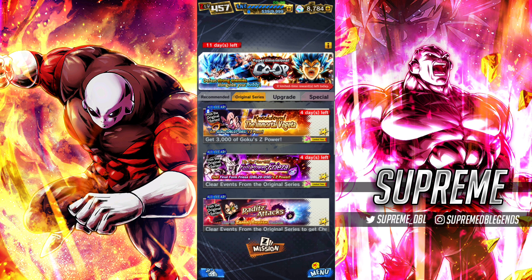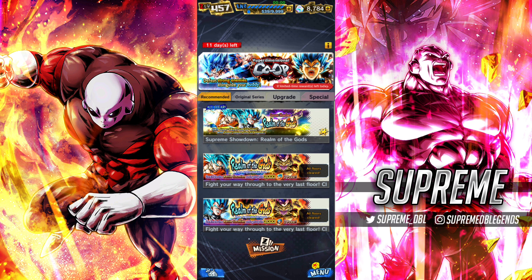This anniversary starts on the 31st of May and it will last until about the middle of July, as it usually does. You want as many crystals as you can when that anniversary drops because that is when we get the best characters. We can be expecting some really juicy stuff this year, such as MUI Goku making his appearance. So if you want a chance of getting MUI Goku, you want to have as many crystals as you can get.